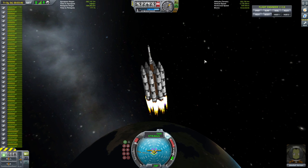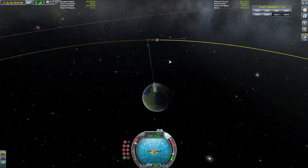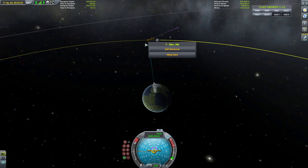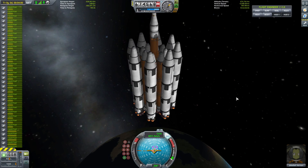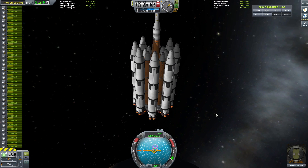We're coming up on Meco 1 now. Somewhere around 6 kilometers per second should be good. I'm looking at the periapsis time at the Mun, and that will give me my time en route.